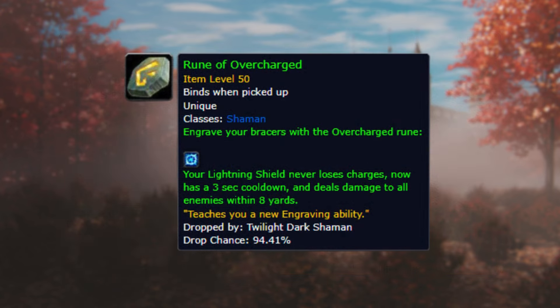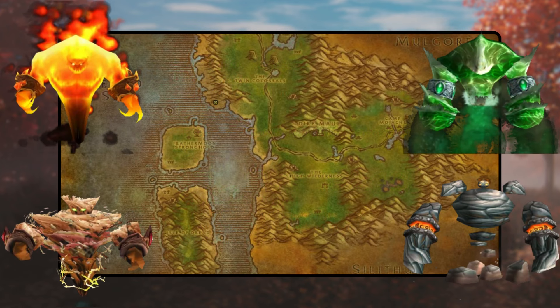Overcharged. To obtain this rune, adventurers must embark on a series of quests scattered across Azeroth starting at level 45. The quest line unfolds in two significant stages. Initially, you'll retrieve four sets of shaman's notes, each dropped by enemies in distinct zones, and gather fragments as part of various related quests. In the second phase, you'll focus on completing the four quests obtained from collecting fragments. Each completed quest will summon a formidable level 50 elite adversary whom you must defeat to obtain the rune.